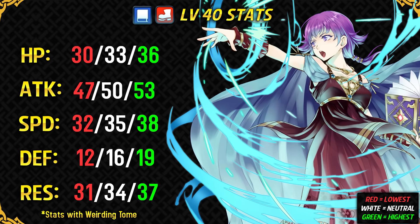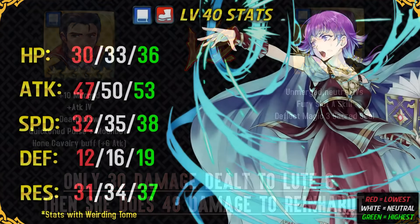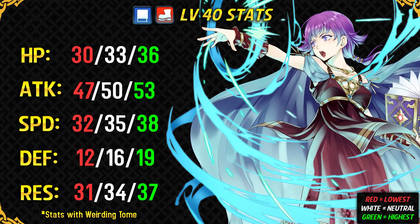It's also worth noting that Fury Lute can destroy a plus 10 merged Reinhardt who has got hard summon buffs, with Deflect Magic Sacred Seal, and then 1-round KO him in that same combat, which is pretty good. Overall, Lute is a solid high-tier blue mage, and I would consider her to be the 4th best blue mage in the game, after Reinhardt, Lindt, and Delthea. Reinhardt is of course the best blue mage, and Lindt's offensive spread is much better compared to Lute's, and Delthea has got Dark Aura, which provides superior and consistent utility than her ploys. In a few days, Lindt will also have access to a Dark Aura tome with the weapon upgrade feature, so I find Lute to be a high-tier blue mage, but she's still solid at what she does.